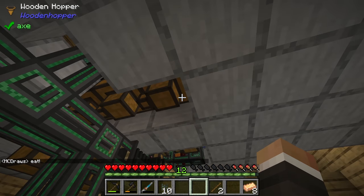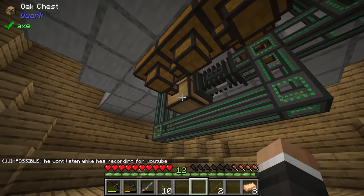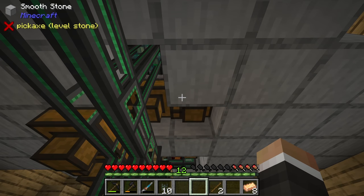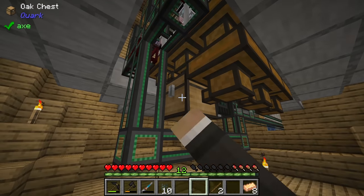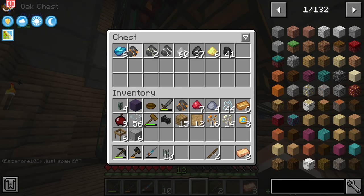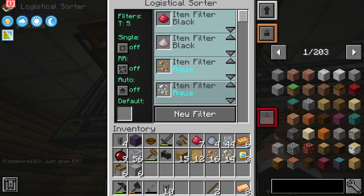This chest has a logistical sorter on it. Items like cinnabar and niter go to the black pipe back to the draw controller. The copper chunks, nickel chunks, and tin chunks all go to aqua. The reason we can set them all to aqua is that factories only accept items used in their recipes - so even though tin could theoretically reach the copper factory, it won't be accepted.